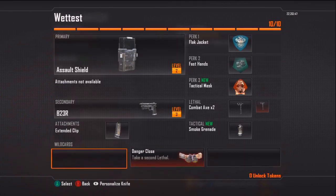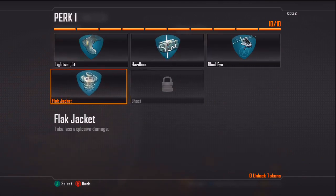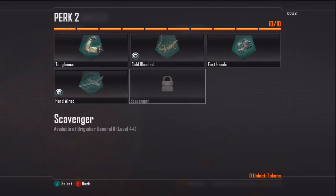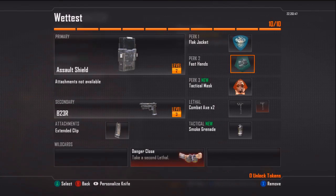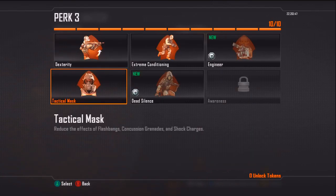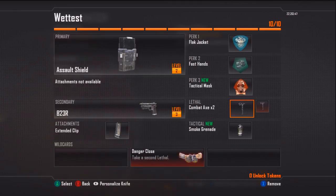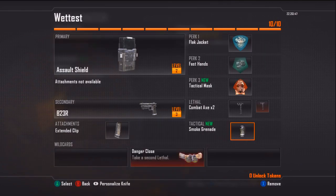For perks: Flak Jacket is probably the best thing you can go for because you're going to be capping points. For the second perk, you might want Scavenger for extra tomahawks — I run Fast Hands just so I can switch quicker. Tactical Mask is really good because you're nearly going to get flashed on those points. You want Danger Close so you can get two tomahawks. And this is essential: you need a smoke grenade. If you don't have a smoke grenade, you've basically lost the game.